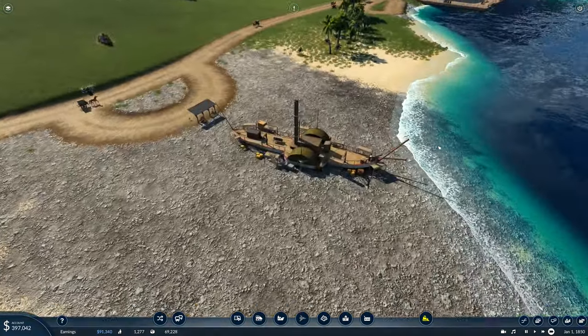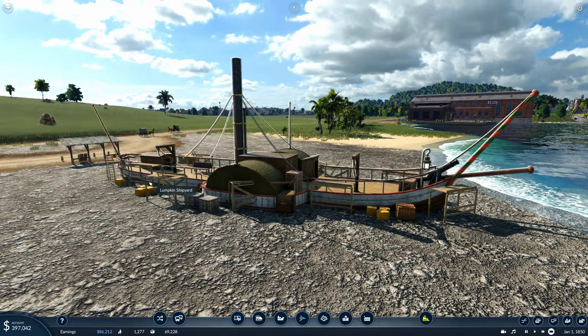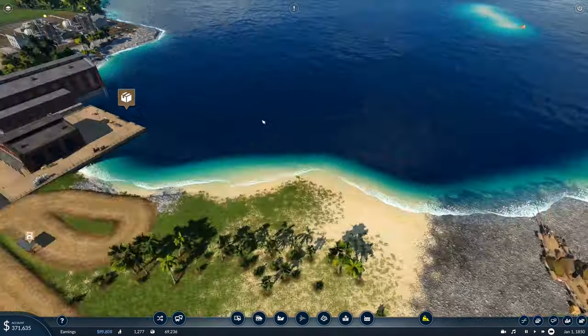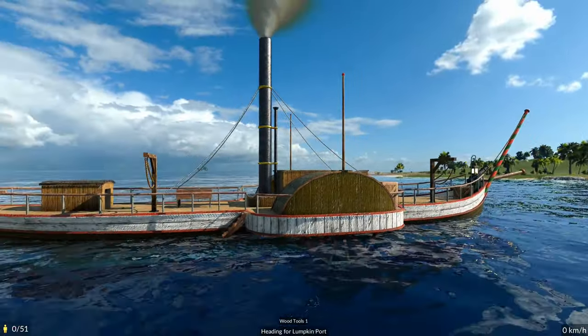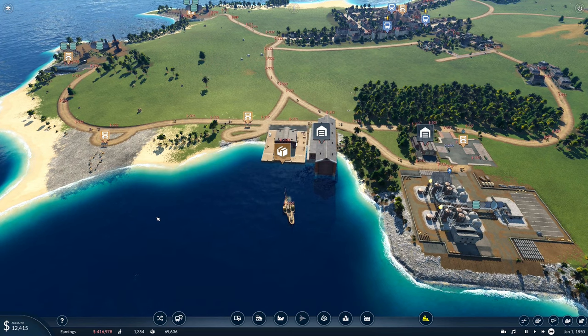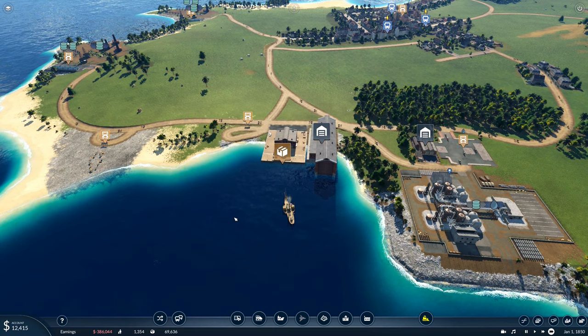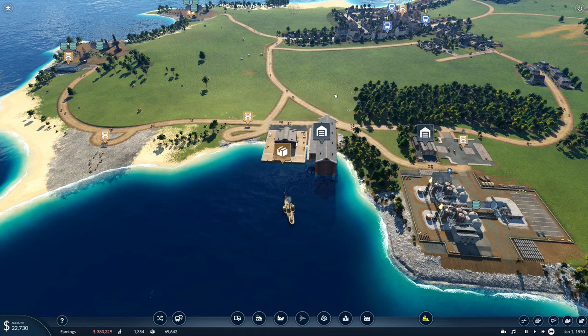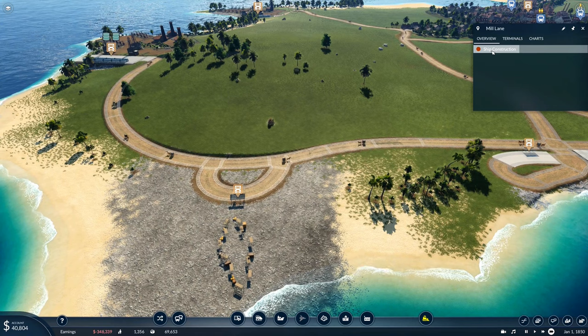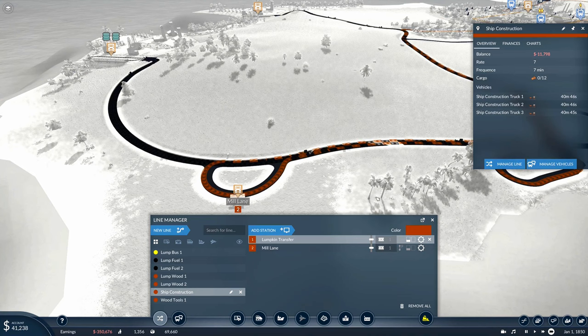There it is — look at that. The first ship. Let's launch it. Here she is in all her glory — the ship's in the water. That's so cool. There's actually something we need to do that's very crucial: we need to deliver the tools that we get back from production to this city. We also need to remove these horse carts off the delivery line since we aren't using them anymore — we'll put those onto Lump Fuel One.